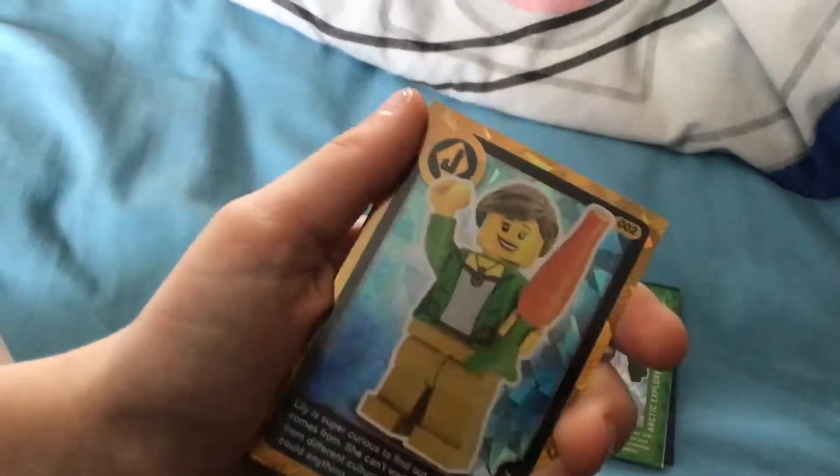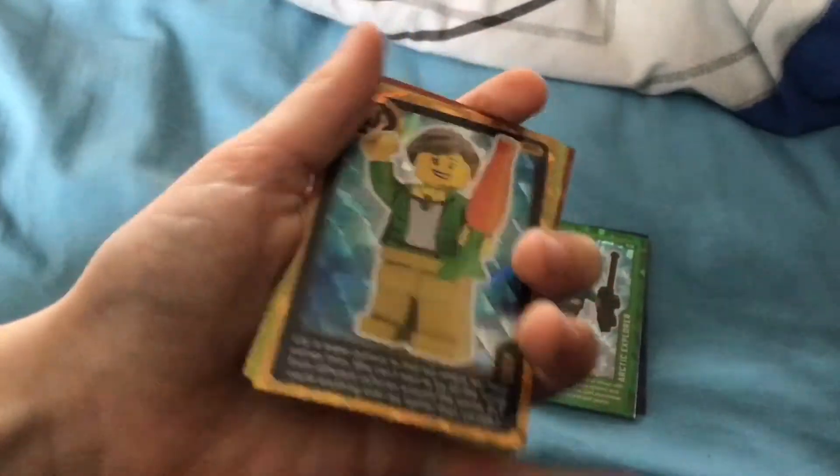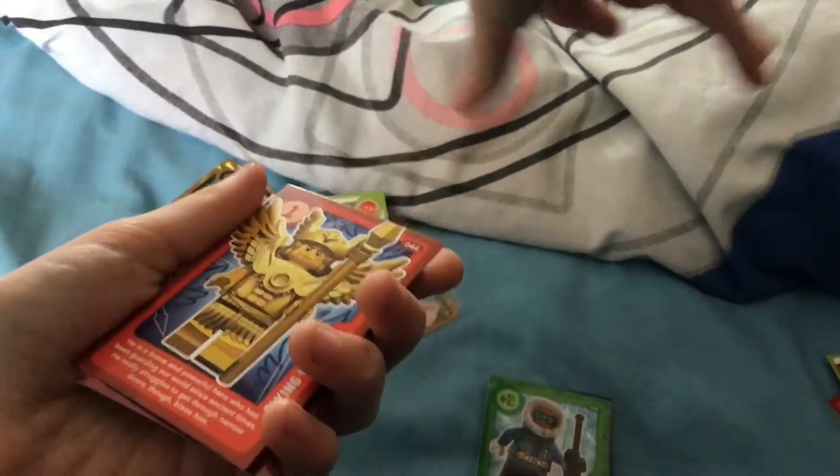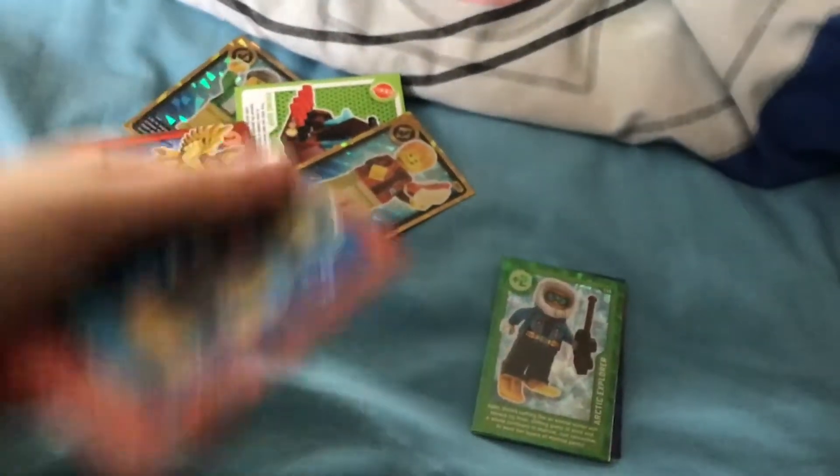We're showing off a recap of our favorites. My favorite was Lily from one of the packs, Viking Ship from one of the other packs, Sam from another pack, Flying Warrior from another pack, and Sea Rescuer from another pack.